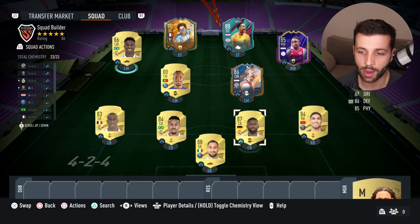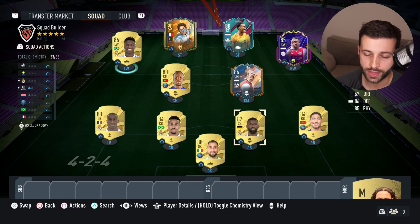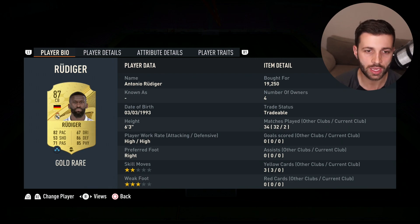Rüdiger cost so many coins at the start of the game cycle, but after the patch, lengthy center backs aren't as overpowered as before. They've boosted the explosive and more controlled players instead. But for 20,000 coins you're getting an insane center back here.